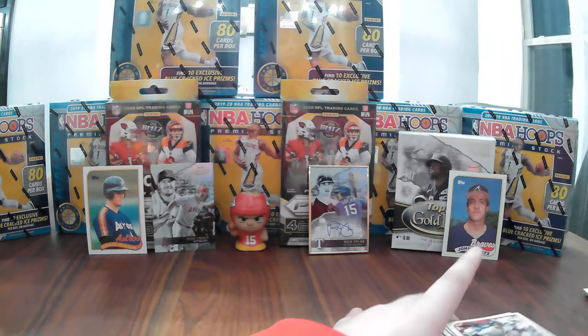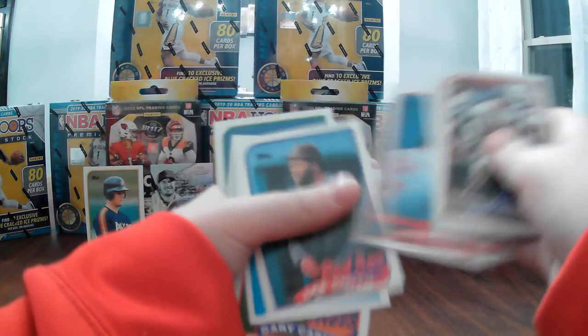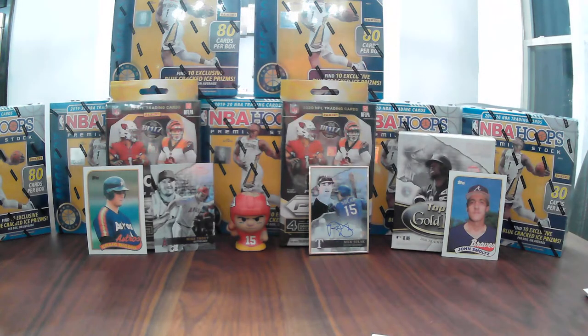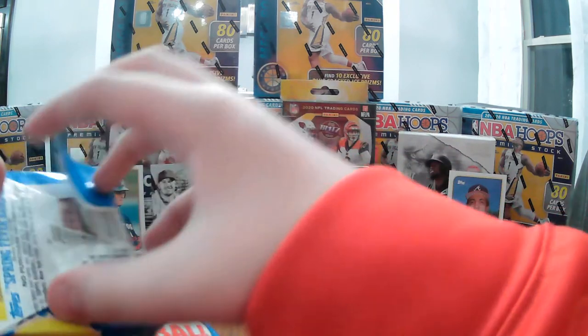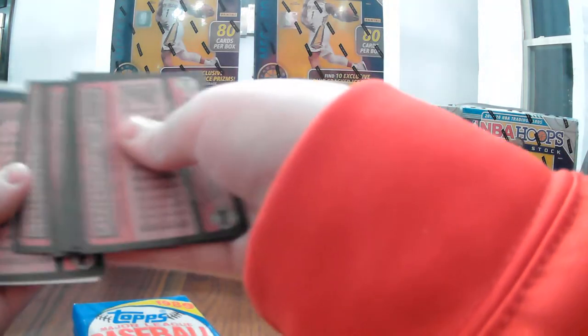Here's my good pile — it's a nice thick pile. Ricky Henderson, Don Mattingly, Pete Rose, Lee Smith, Gary Carter — all big name players. We're halfway through the box — plus two more packs — we have 14 packs to go and we still haven't found Ken Griffey Jr. I'm a little worried. I hope we find him.